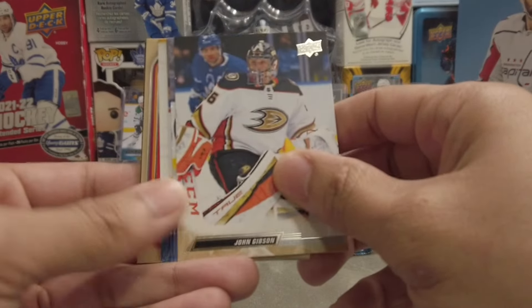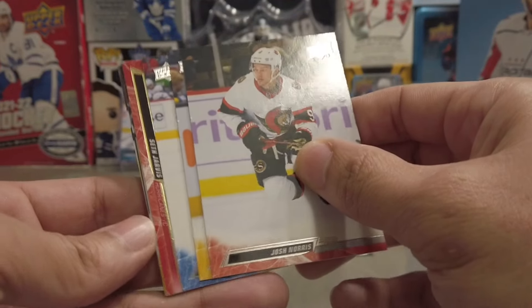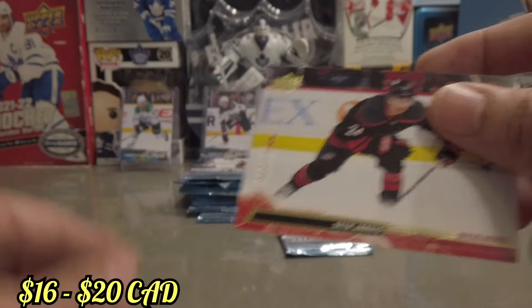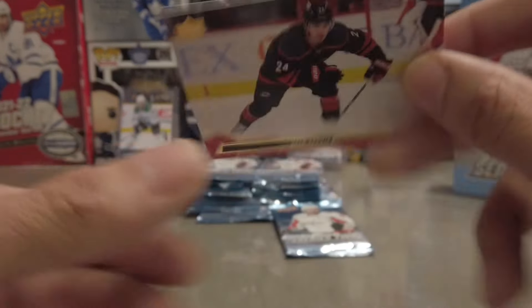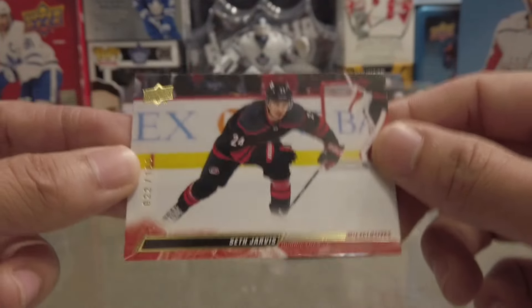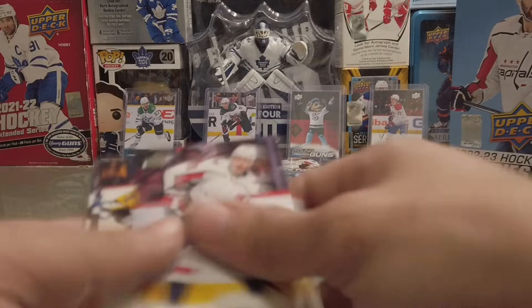Oh, we got a Lunchbox Legends of Moritz Seider — that's going to the PC, thank you very much. Oh, ladies and gentlemen — we got an Exclusives of Seth Jarvis, number 22 out of 100! Just two off of his jersey number. Wow, I've never pulled an Exclusive before. Let's go! Obviously just a base, but I'm still happy about that. That's my first Exclusives, so I'm very happy about that.